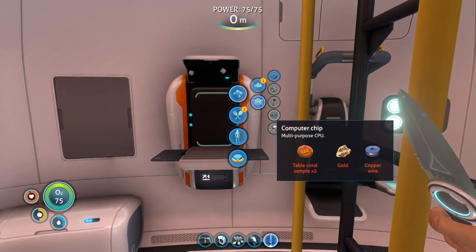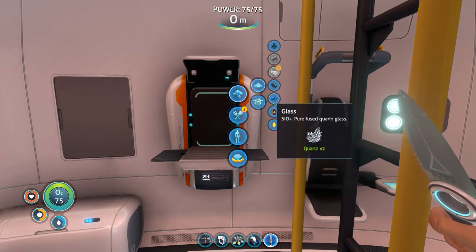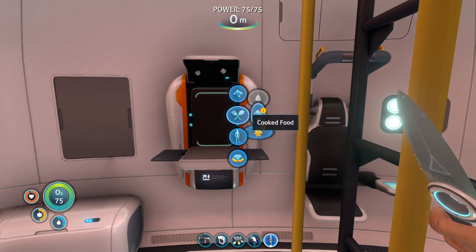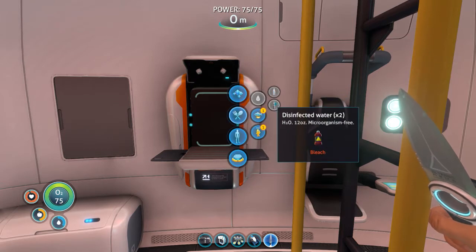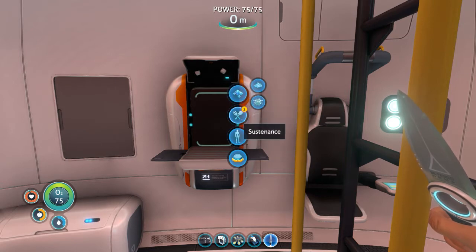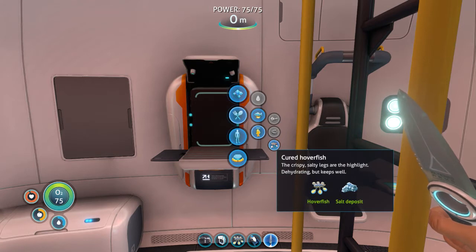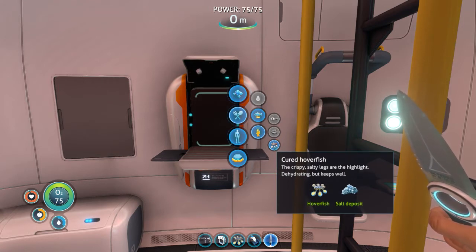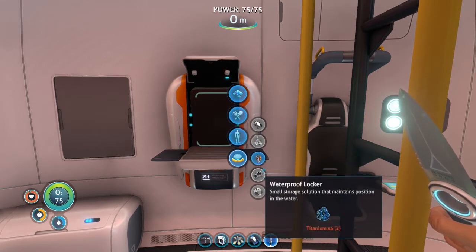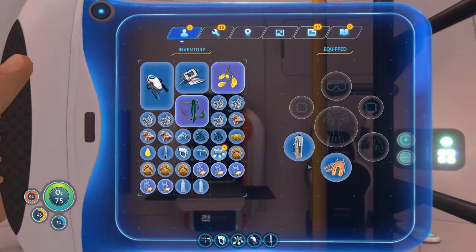Table coral sample and gold — oh, I don't have gold yet. What else? Bleach — then we take bleach and turn that into water, I do believe. Or maybe not, I thought we used bleach for water — probably wrong. The crisp salty legs are the highlight — I don't know if I want to eat that. So I guess we have to go do some more exploring.